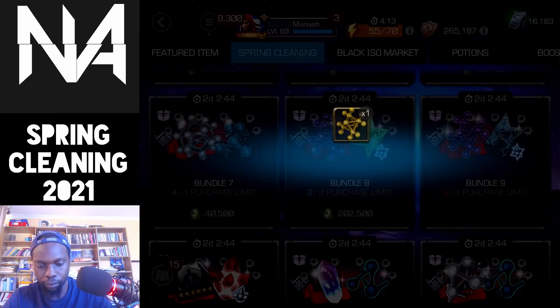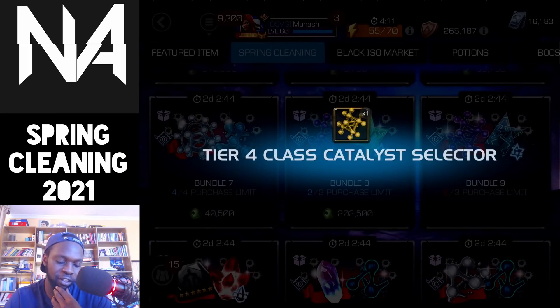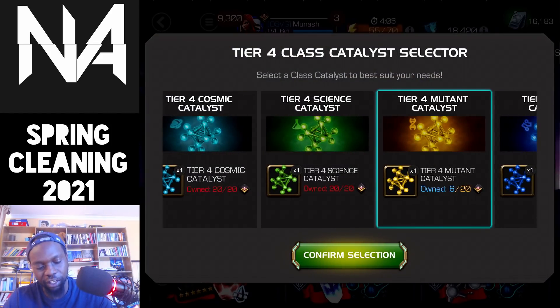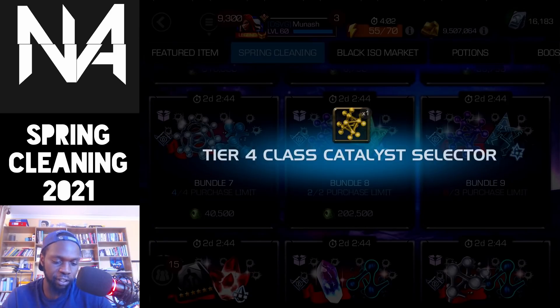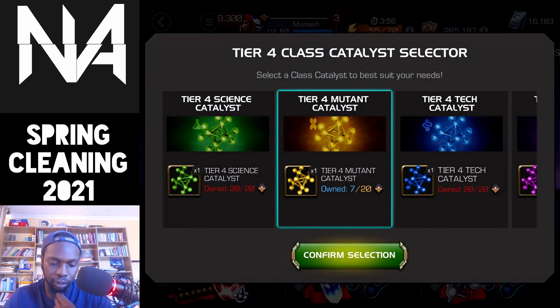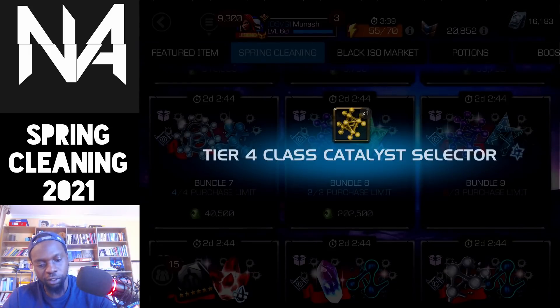I have pretty much everything else except mutant for tier four class. In terms of tier five class, the only three I don't have are mutant, cosmic, and skill. I don't have any options for skill, so I really want mutant because I have a lot of options there. Hopefully I'll get some more today because I'm going to get a mutant nexus in terms of the six-star crystals, and then I'll also get some six-star stones.